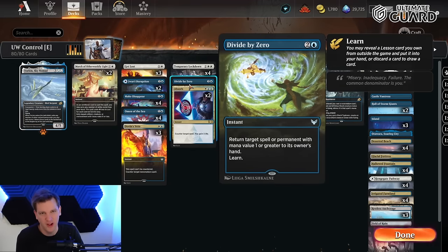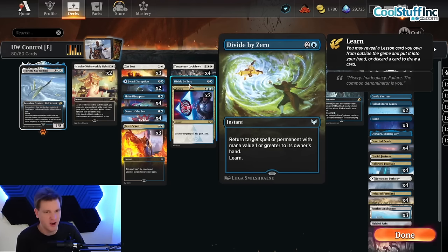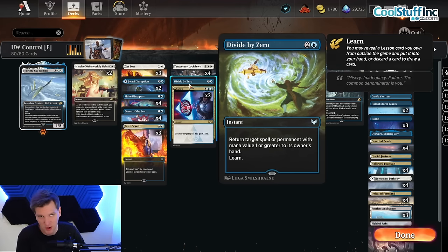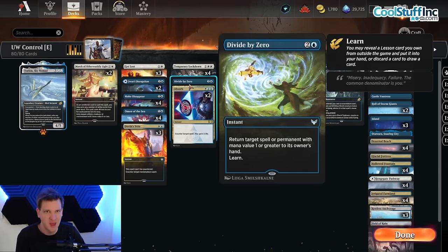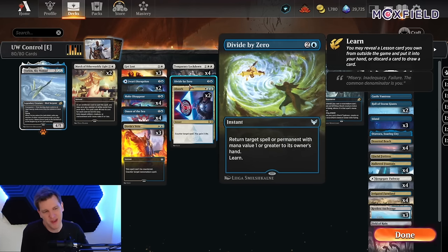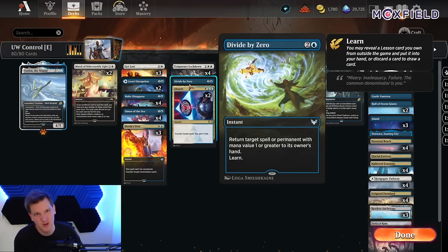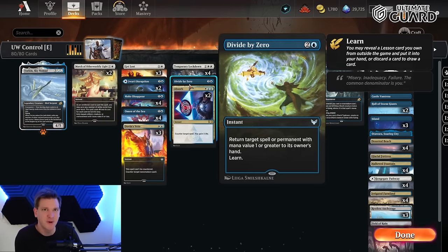This was a best-of-three deck with a fully polished sideboard designed to hit a format with Collected Company and Arclight Phoenix. The card in the Divide by Zero spot was Hallowed Moonlight — also one in the sideboard. Hallowed Moonlight is a one-mana white instant that draws a card; the rest of the text essentially says when an Arclight Phoenix or a creature off Collected Company enters the battlefield without being cast, you exile that creature instead. Kind of like Containment Priest on a cantrip. But that card is not on MTG Arena.